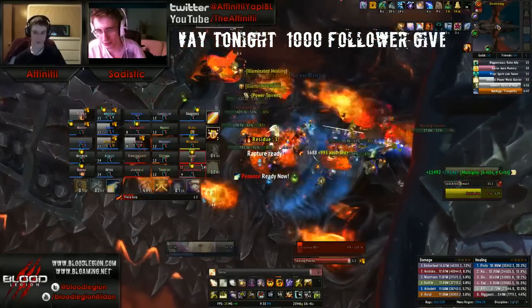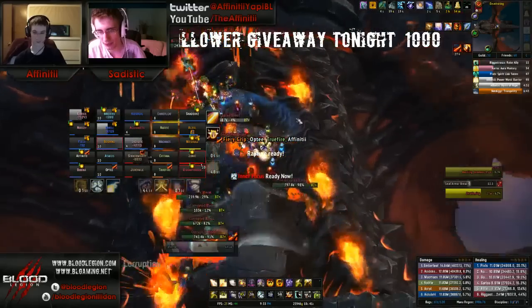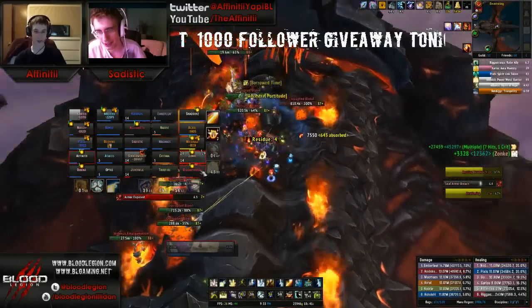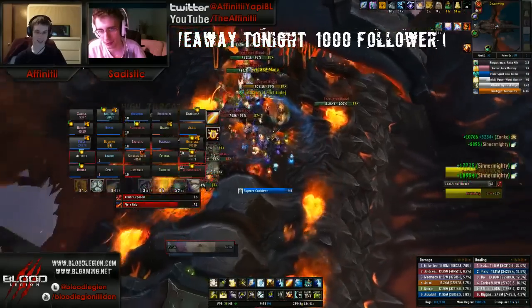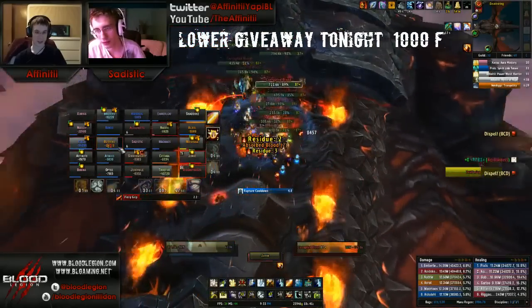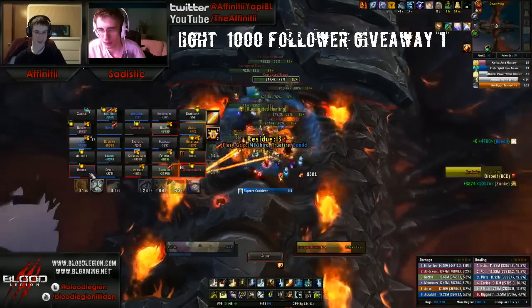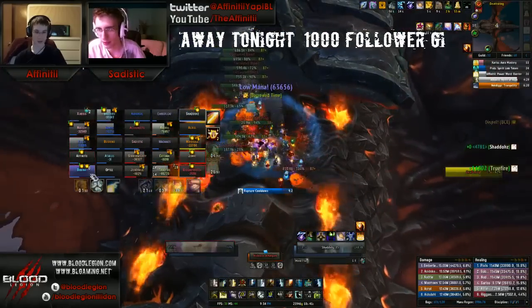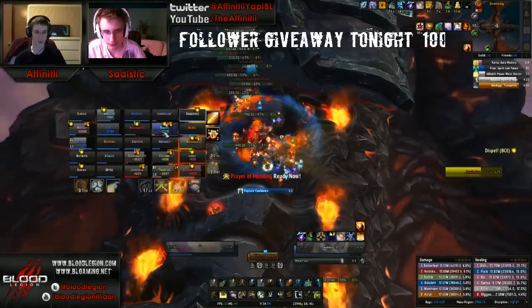I forgot to use my cooldown — we're just gonna write this attempt off for me and the damage charts as a bad attempt. New amalg has spawned in the back from the corruption dying. I'll get this amalg — gonna dispel it again. Shadows already has two so I'm going to dispel it off of him again. Bomb has two, the mage has two — why is it bouncing to people that have two? We'll keep it on Nadri.